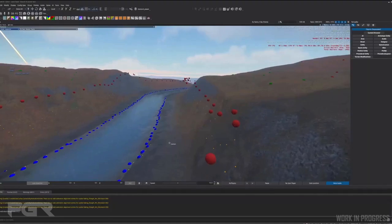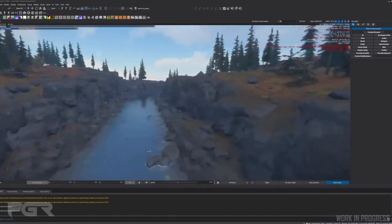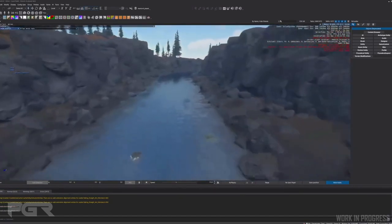First, we'll start off with rivers. The visual quality of rivers has been updated to look much better. The most significant change is the newly added cliff spawn points — previously they had steep edges in the terrain, but adding cliff meshes along the edges in relation to the river allows them to look much better. River plants have been added to each river edge to dictate their height in relation to the river, resulting in much cleaner looking river edges.